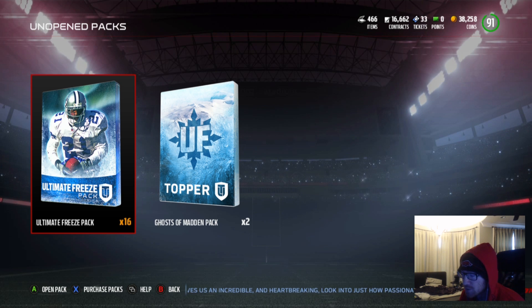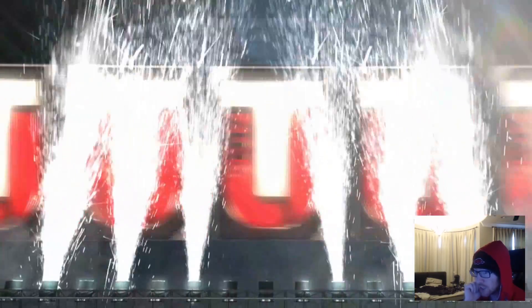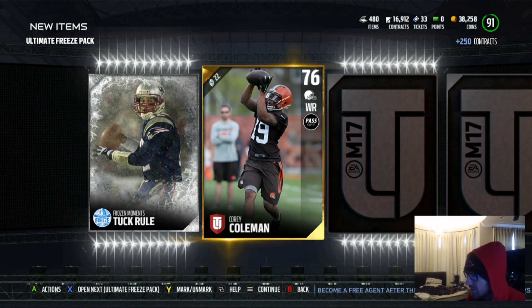All right, Ultimate Freeze Pack, 16. I got plenty of room in my item binder. I got rid of everything. Fingers crossed, baby. We got Frozen Moments Tuck Rule - Tom Brady. That ball's got a little too much air in it, don't it? Look at it.